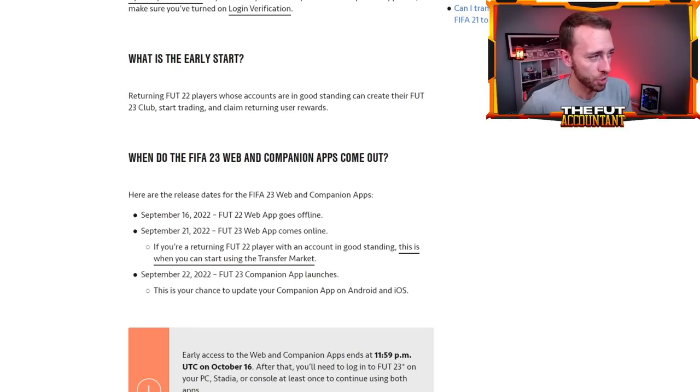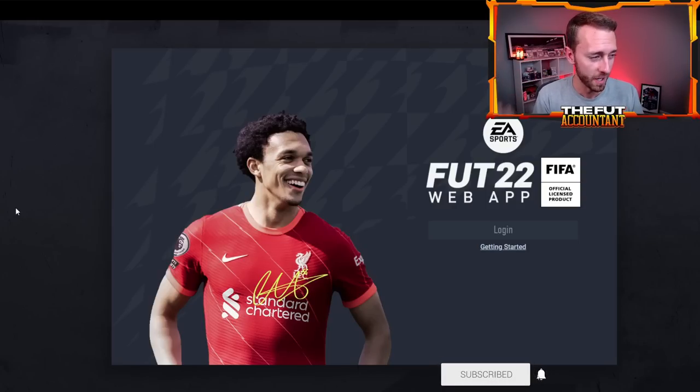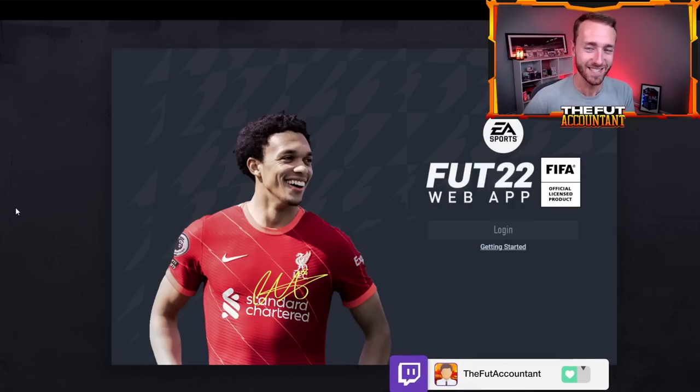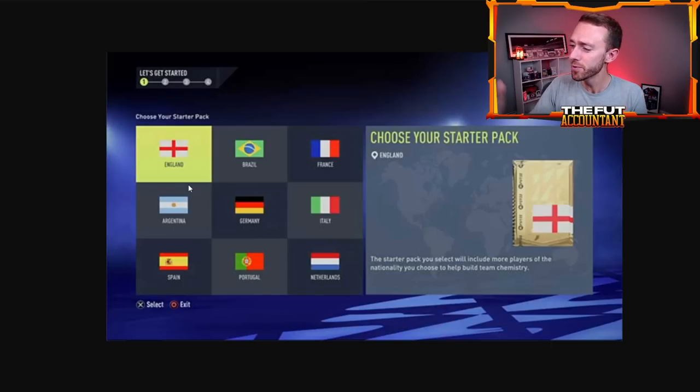When the web app comes online on the 21st, it should be around 6 p.m. UK time, which is the content drop time in FIFA. If you're coming in on console for the first time, the game drops at midnight in your time zone. The full game releases on the 27th and the 30th of September at midnight in your location. The first time you log into FIFA, after you sign in — make sure you remember your password — you're going to see a screen where you'll choose your starter nation.